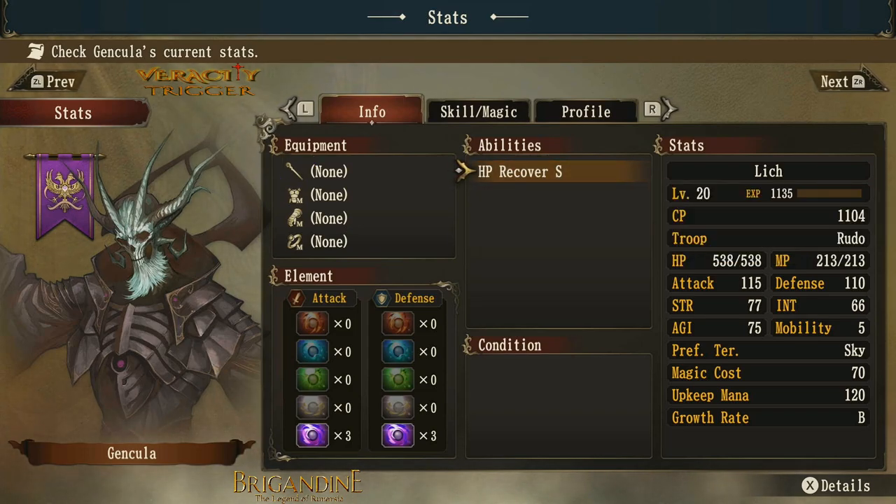Our stats also do increase, and we went from a magic cost of 30 up to 70 — a 40 point jump from a revenant up to a lich. That is a gigantic boost. So you have to be able to have enough mana power to fit this into your army. Just remember, that's a 40 point jump.